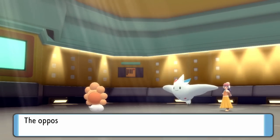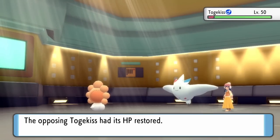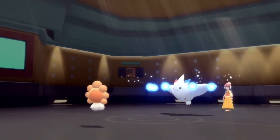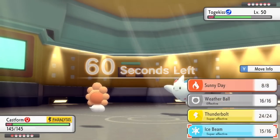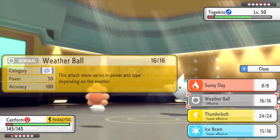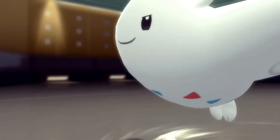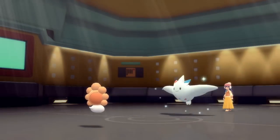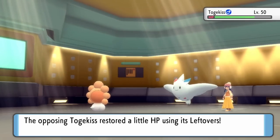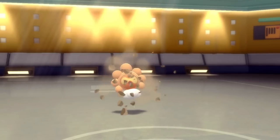I click Ice Beam in case they switch into Dragonite — either way, Thunderbolt or Ice Beam does similar damage to Togekiss. It actually reveals Morning Sun, which is extremely inconvenient considering I have the sun up. The Ice Beam doesn't even put it to half, and I'm like, goddammit — Togekiss has been the bane of my existence for years. Every time I hop online you've got to deal with one of these. But if Castform goes down, I just need to put this thing to around 30% and I should be okay. They go for Air Slash and I get the full para again — anytime I Thunder Wave the opponent I get maybe one para out of eight turns, so that's typical luck for me.